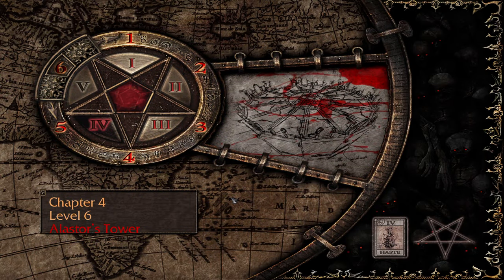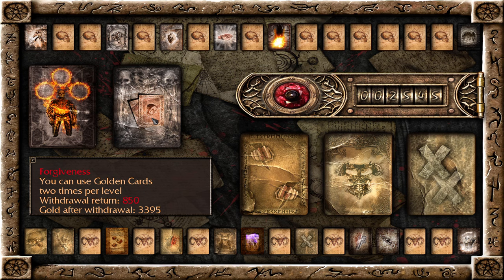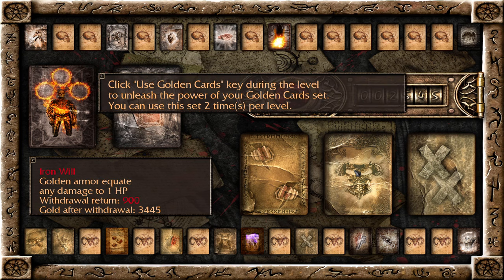There are multiple stages to this fight, and they kind of suck because it involves taking a ton of fall damage. To counter that, I have changed our setup a little bit. I have put in the card that allows you to use your golden cards twice, because we are definitely going to need that. We will fall more than twice for sure, because he busts through the different floors and it's quite a drop between each level. We'll definitely need these cards to counter that.